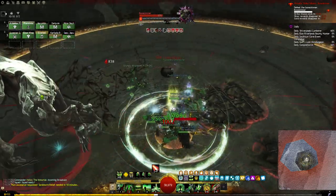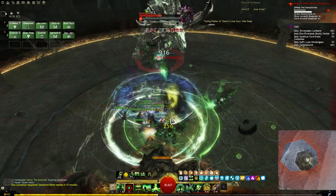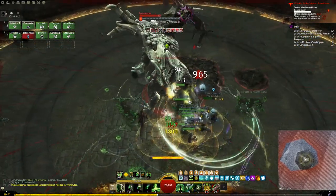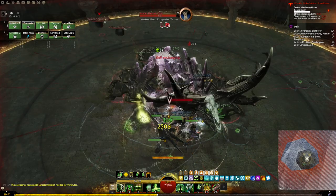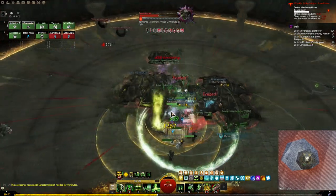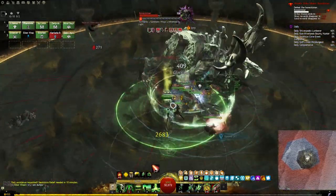If you see a break bar, use your crowd control skills. And for all of the Icebrood Saga strikes, it pays off to stack on the group. There will be one exception during Whisper of Jormag, but we'll get to that. If you've been unlocking your Icebrood Saga masteries, you'll also get access to a special action key throughout combat. When you see it, just use it — it deals great damage and decimates a boss's break bar.